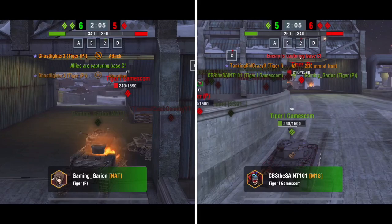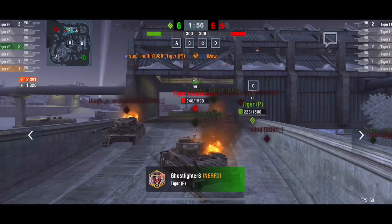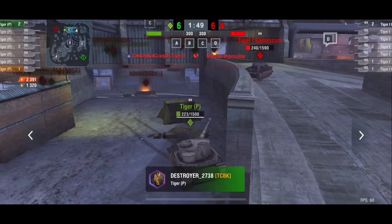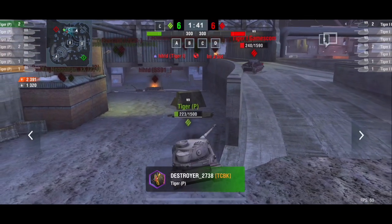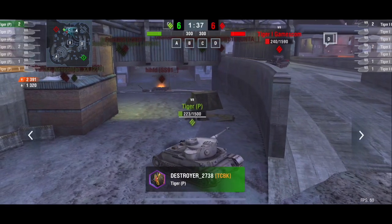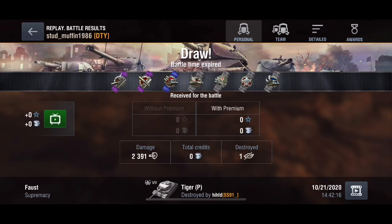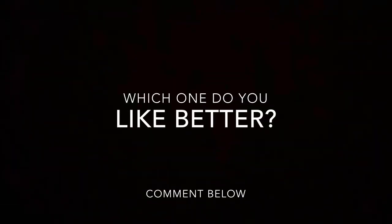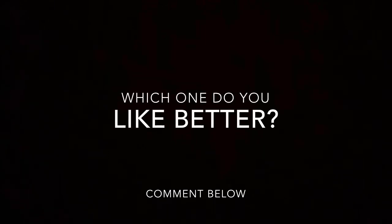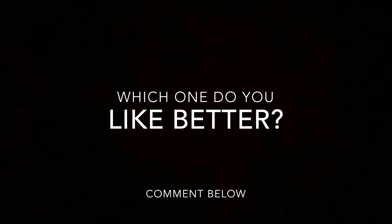Down to two Tiger P's left. One Tiger P versus one Tiger I - who's going to take home the cup in the ultimate showdown? He's got an angle, has to turn around... and unfortunately no - ran out of time, making it a draw. I personally think both tanks are equally good. I personally like the Tiger I a little bit more because of its maneuverability and that extra degree of gun depression, however the Tiger P does have that better frontal armor. Let me know what you guys think and which one you like more. This is the Muffin - stay cool and keep tanking!